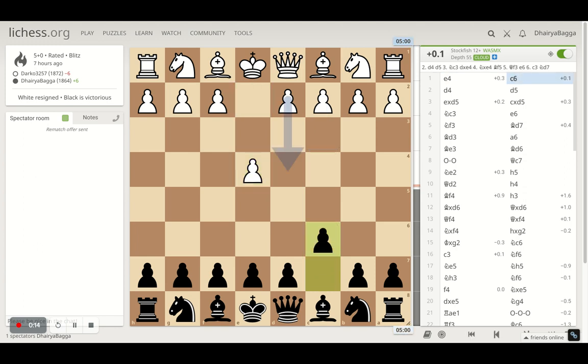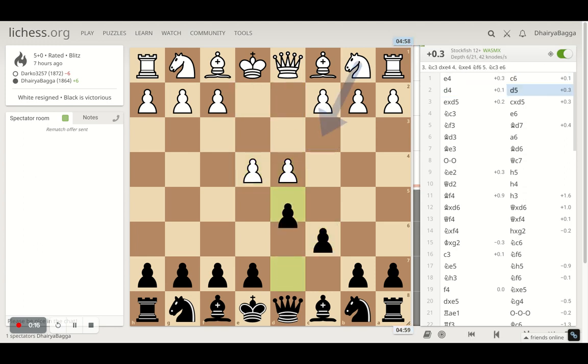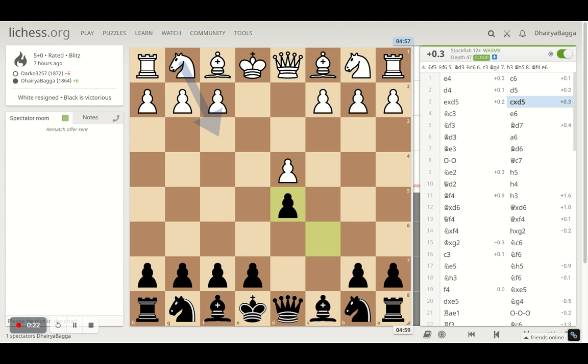E4 by the opponent, I respond with C6, D4 and then D5 — the Caro-Kann defense. Opponent takes here, so it becomes the exchange variation, I take back. And then opponent develops the Knight to C3, attacking the Pawn straight away. So I respond with Pawn to E6.